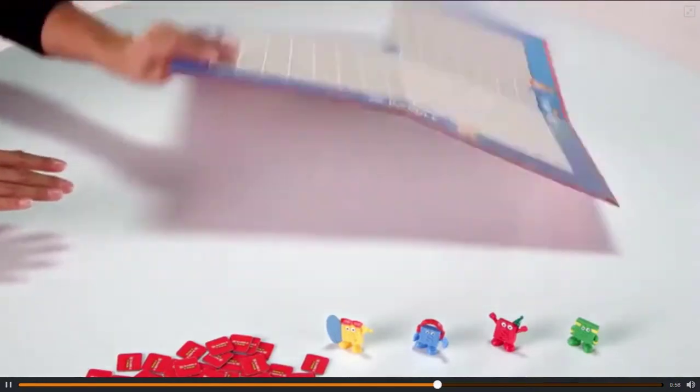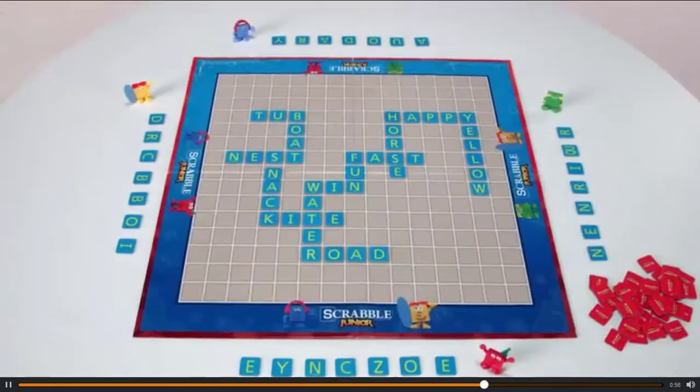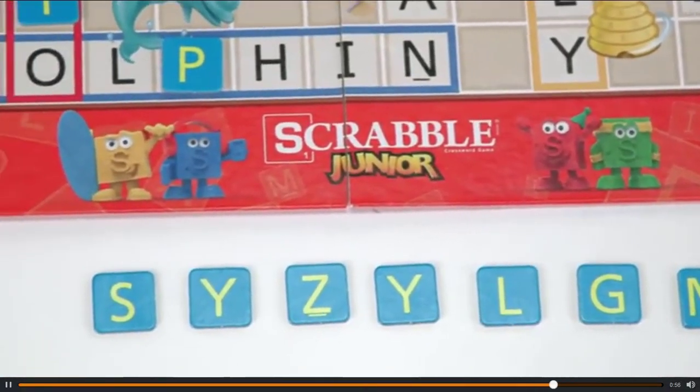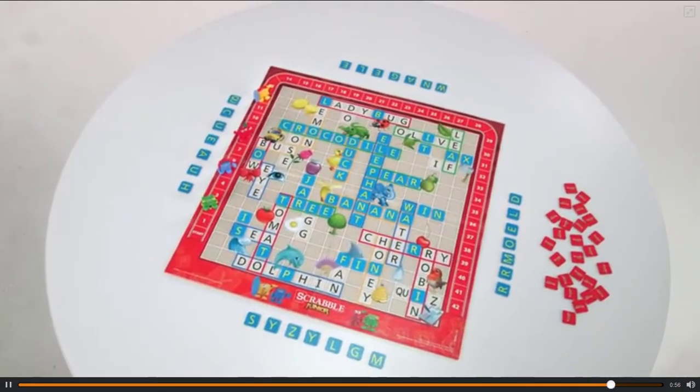For more advanced spellers, simply flip the double-sided board for a more advanced game where kids can add their own words. Scrabble Junior Game is for 2 to 4 players ages 5 and up and comes with a double-sided game board, four tile tokens, and 105 letter tiles.